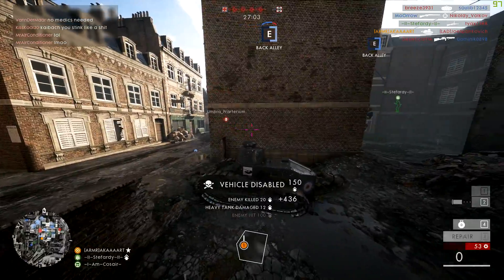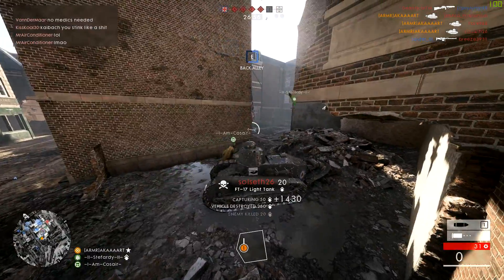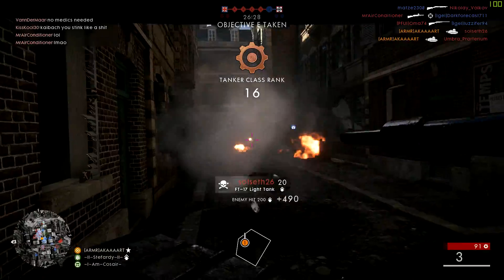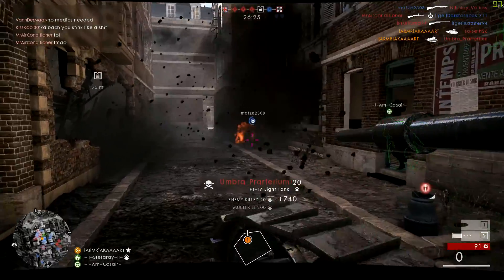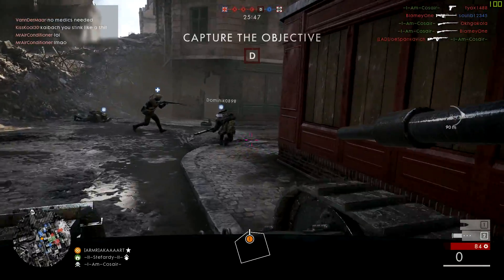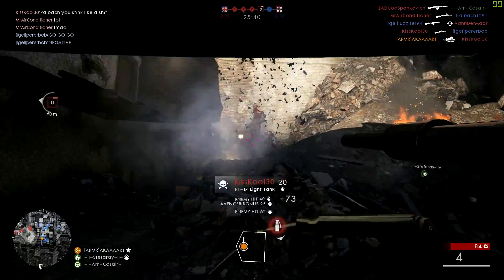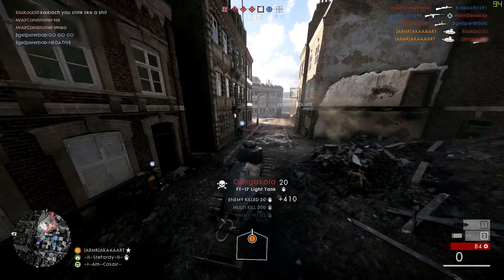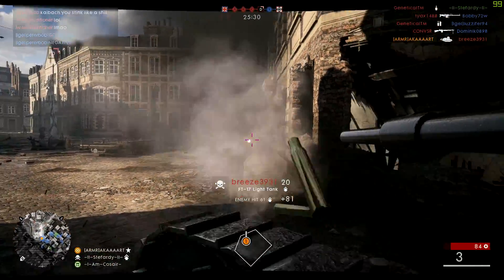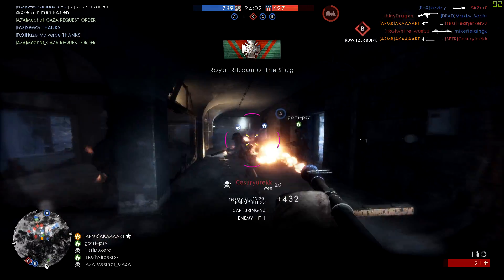At number four, squad up in a big tank and play the objective. The big tanks in BF1 are only really effective with a full crew. If you're solo in the Mark 5 you'll have a lot of trouble — you want two gunners on either side. Same goes for the A7V. Take support players who can repair you and you'll be formidable. I find the FT-17 is best for solo play — it's small, fast, and has a turret on top so you can hide behind cover.